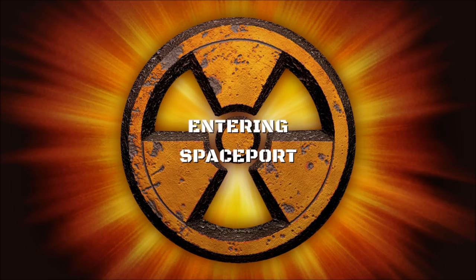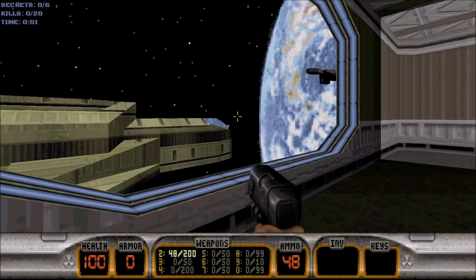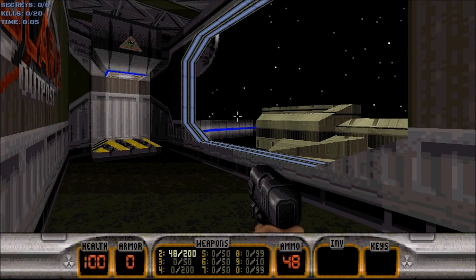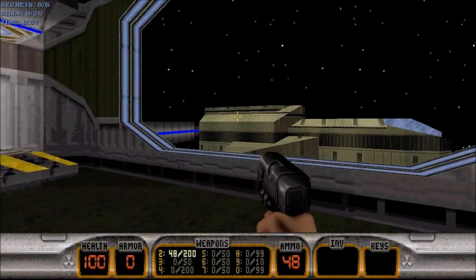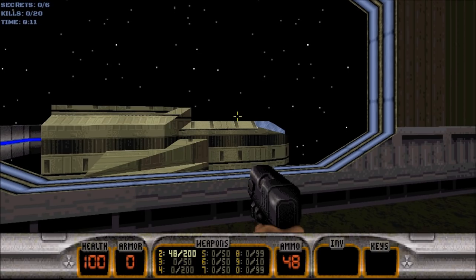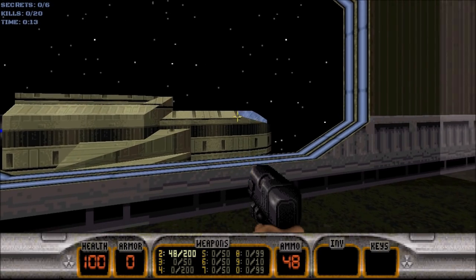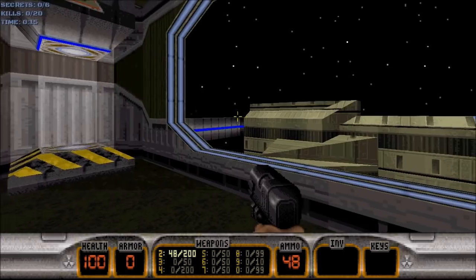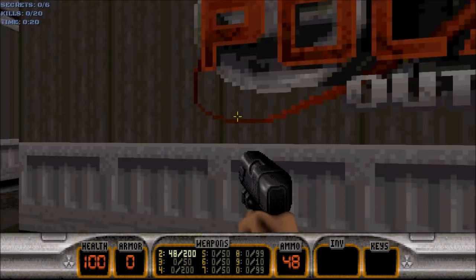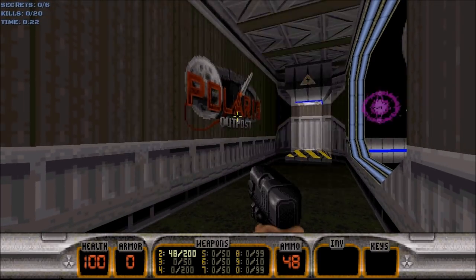Nobody steals our chicks and lives. Watch out when the ships fly by these windows — the missiles they launch can actually damage you if you get too close to them. Where are we exactly in this ship? What is this ship called? Well, it is the Polaris Outpost.